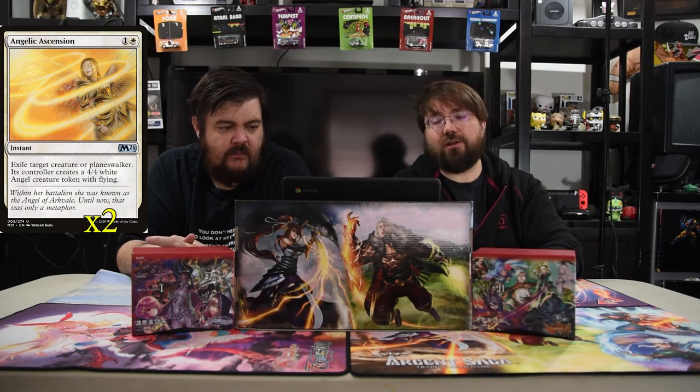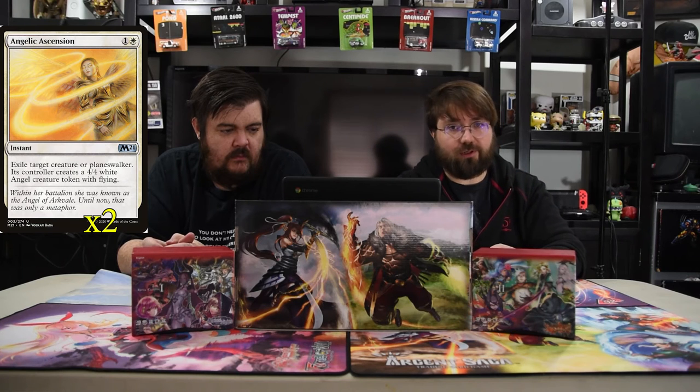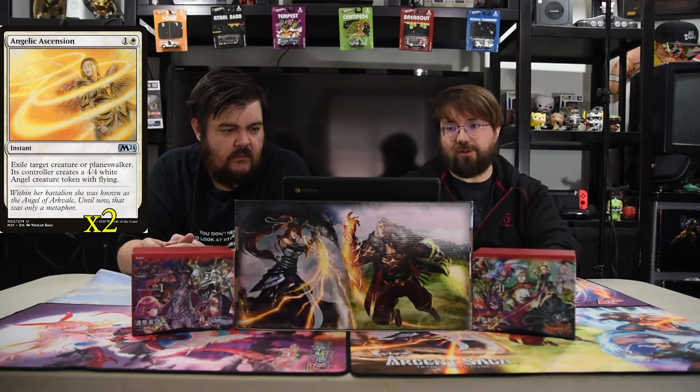The first spell we have is Angelic Ascension — one and a white instant: exile target creature or planeswalker, and its controller gets a 4/4 white angel creature token with flying. This is for when your dudes are going to die — why not have a 4/4 flyer to back it up? It just replaces the kill spell pretty much.